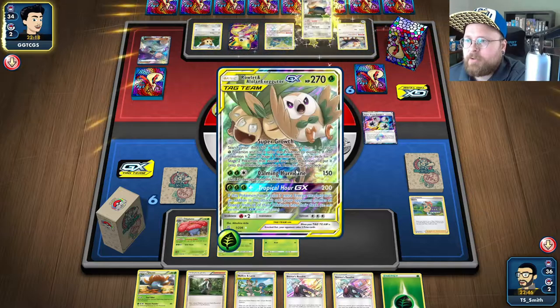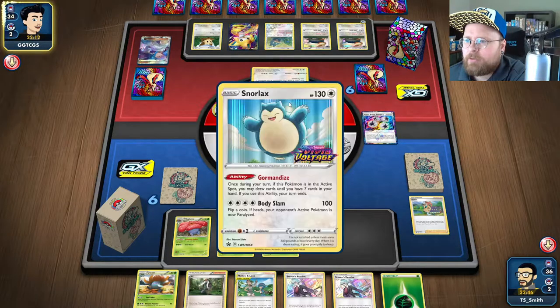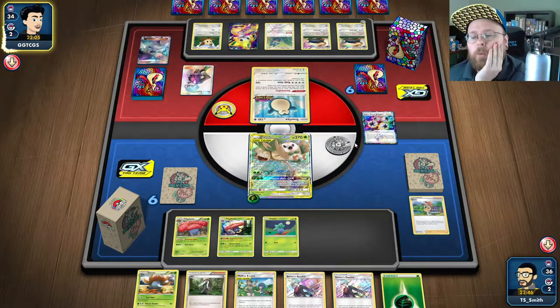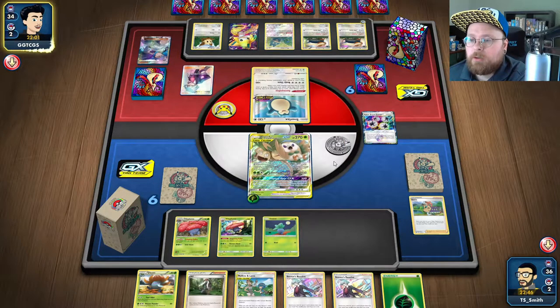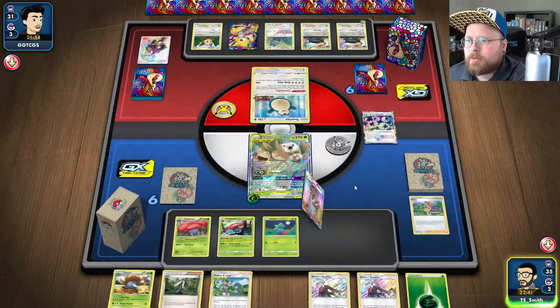Next turn we are going to Steven's Resolve because we need to get - I don't think they have a way to get this thing out of the active unless they run AZ. Yeah, Steven's Resolve so we're going to get a chance to Steven's Resolve too. We're going to go get some energy because we just want to put it on Rowlet and Alolan and we're just going to start taking some attacks. I don't know how our opponent stops us from attacking so far - they haven't played any Pikachus and their bench is locked.